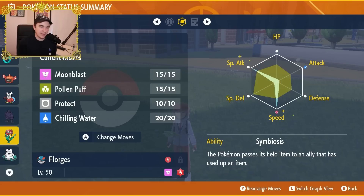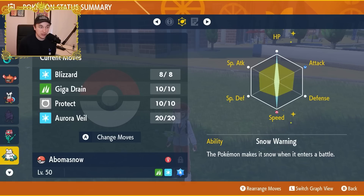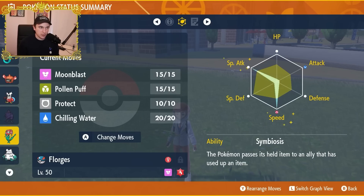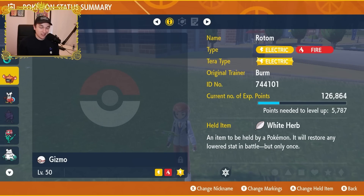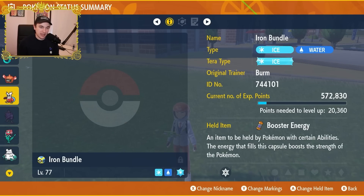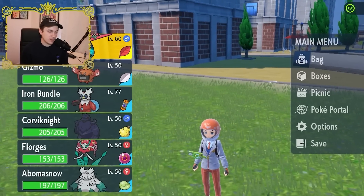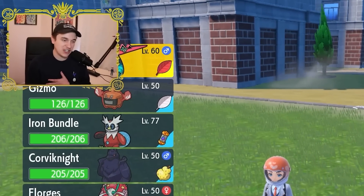Abomasnow is primarily there to support Iron Bundle, and Aurora Veil helps everyone on the team. It's symbiosis first, hail second - we're not necessarily bringing Abomasnow a ton, though it's great for countering heavy weather teams as a counter-play. The Life Orb is the item being passed because both physical and special attackers benefit from it equally, which is why I went with it as the symbiosis item.